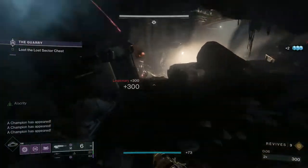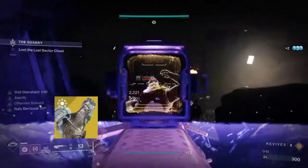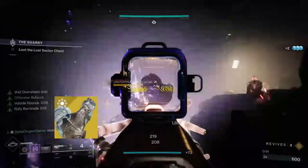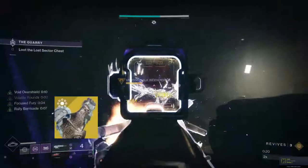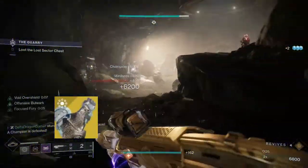To start off, the exotic we're using is Stronghold, but I'm using it with hope for the future. I'm waiting for the Energy Transfer perk on swords to be craftable, so I can use the enhanced version of Energy Transfer, which gives you class ability energy upon taking damage while guarding. We'll be using this to stay alive and regenerate our barricade in case we're in a tough spot.